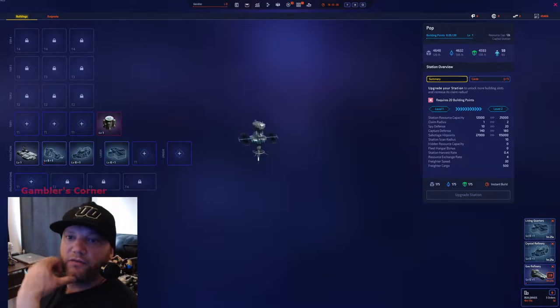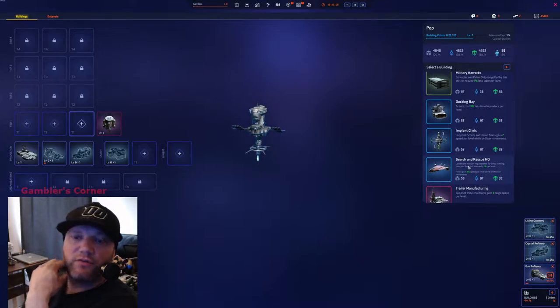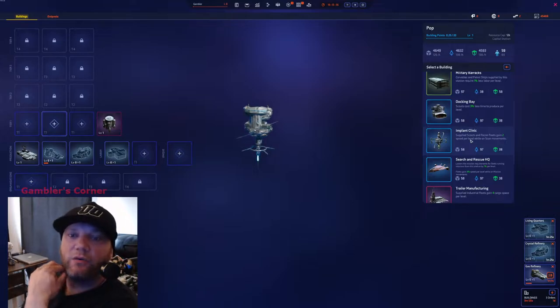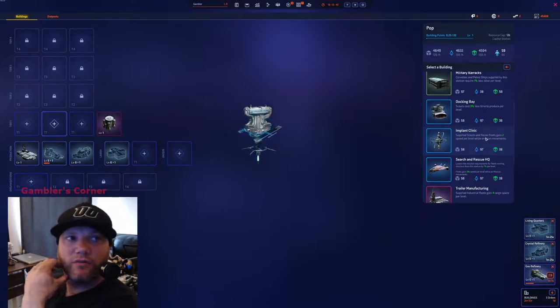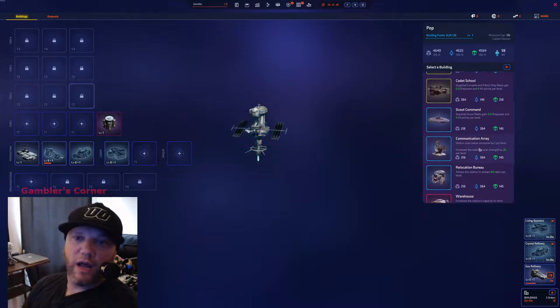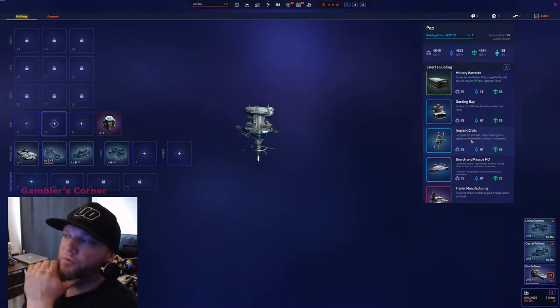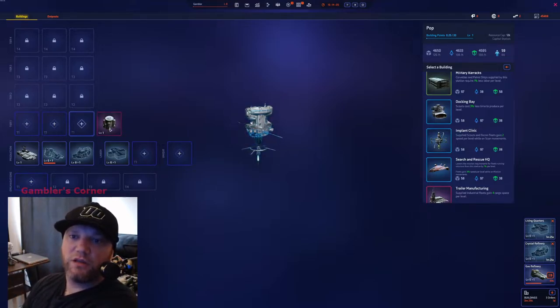When thinking about my starter, running flares and early game Search and Rescue for running missions is what I build first. Then I really like Implant Clinic. When you supply scouts from this station — your only station right now — you're going to get a lot of movement for scanning. Implant Clinic helps you scan suns, so even without a stargate up, you can scan.